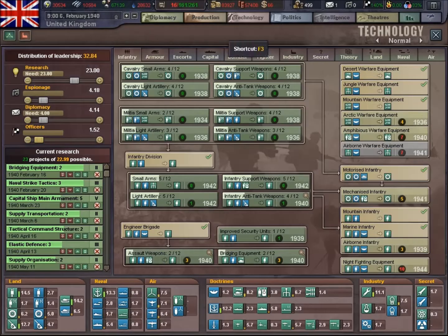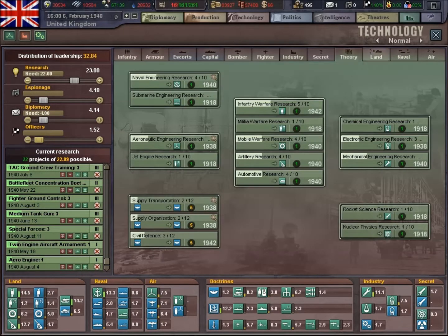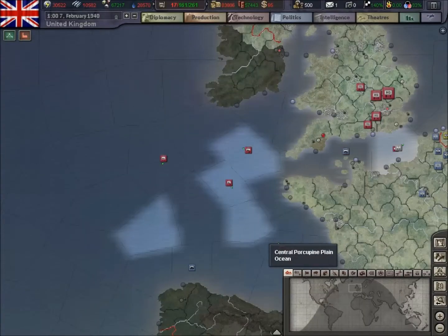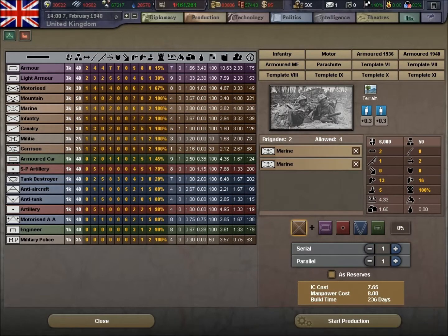We had a tech come through there which is Blitzkrieg — we'll probably change that one out for another one. We'll keep it going because that's still at 38. We'll just get the industrial capacity sorted. Got a little bit of spare capacity so we'll create a marine division.